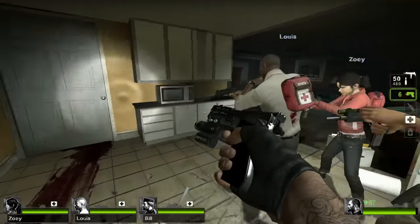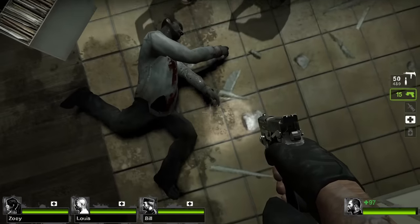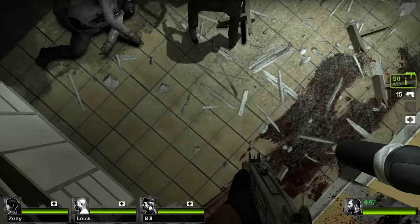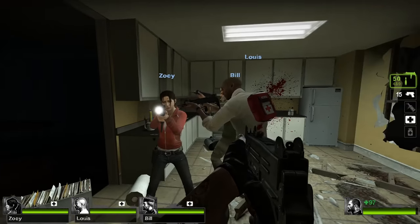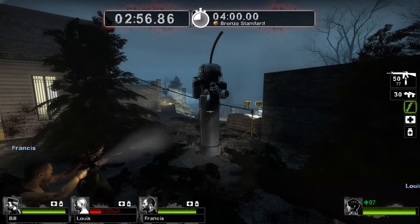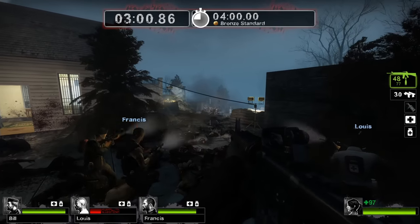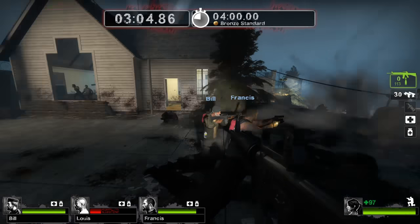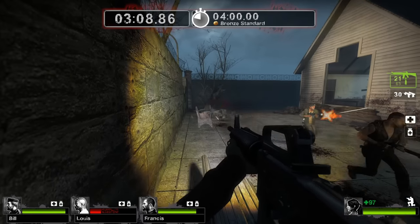Despite the extensive changes, the experience isn't 100% authentic. Things such as not being able to see the survivor's legs and the user interface being different ruin the illusion. Additionally, tank spawning rules aren't changed, so multiple tanks aren't possible like they were in Left 4 Dead 1. In general, the game is a bit easier with the newer special infected removed. The Spitter and Charger were created to counter the powerful strategy of survivors camping in corners, so the L4D1 survival mutation becomes easy to camp in corners.